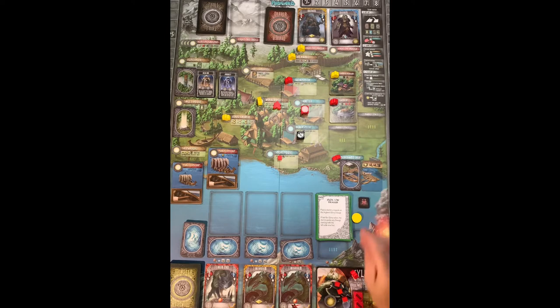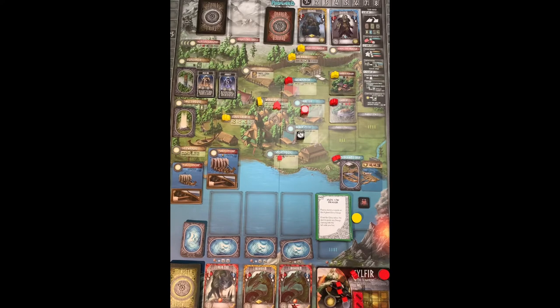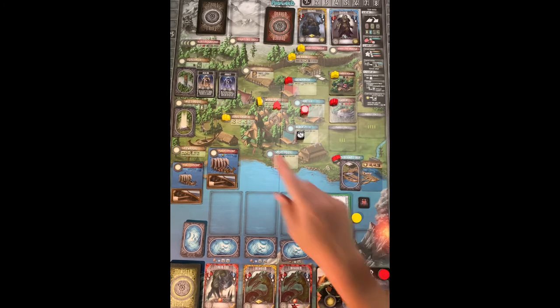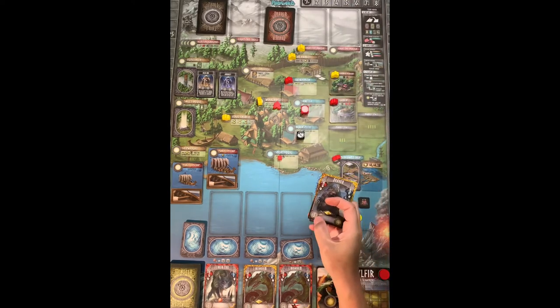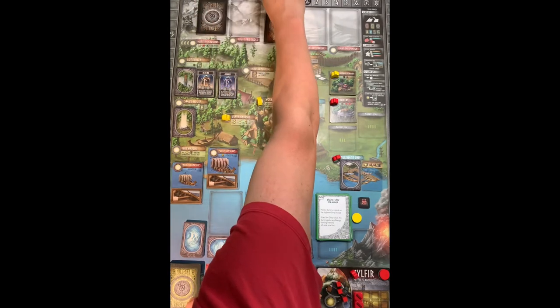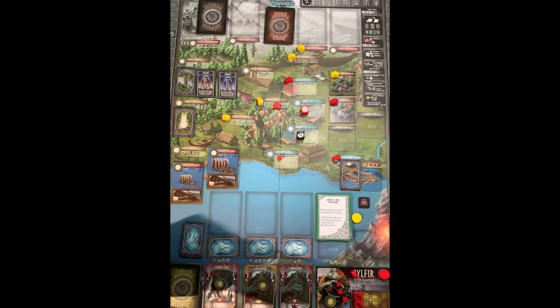Defeating the troll lets me remove any blame I had (none this time) and give the solo AI one blame token. I gain a single wood and four glory points, moving my marker up. The troll card is simply discarded. Then the AI automatically defeats the yellow draugr, collecting six VP and moving to nine total. Since nobody fought the monsters, each gets a coin added to make them more valuable next round.